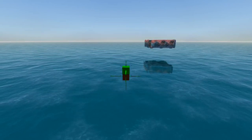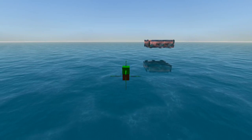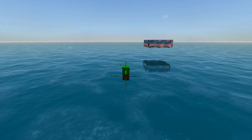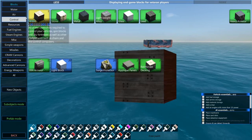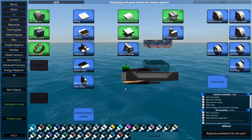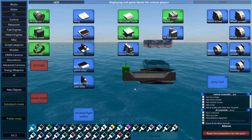Helicopters I think would also fall under the hover category. Now that we've talked about the three types, let's go into the build menu and talk about some of the parts. There are about four different types of thrusters you can use.